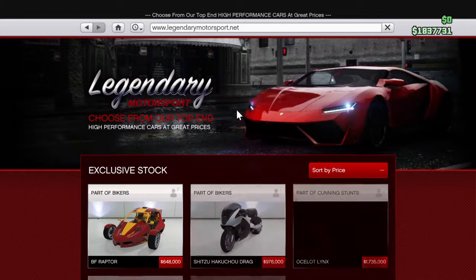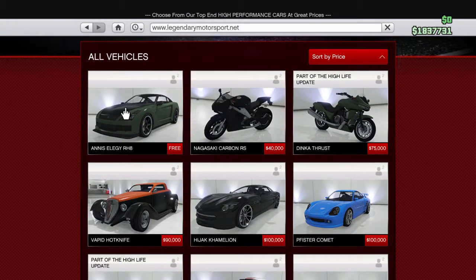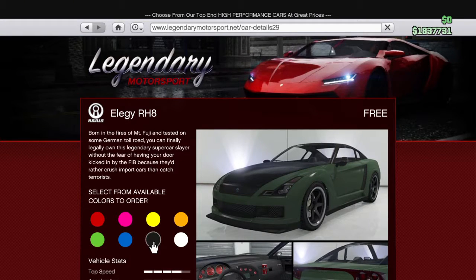Let's go ahead and buy a vehicle. Sort by price. The Elegy R8 — go ahead and buy that. It's kind of a one-in-one, but I couldn't sell it.